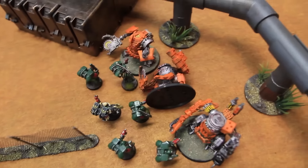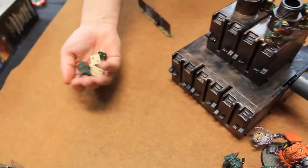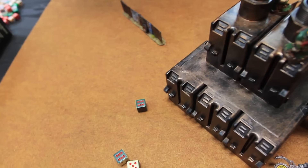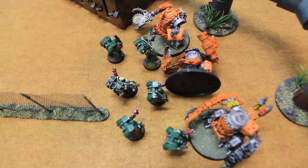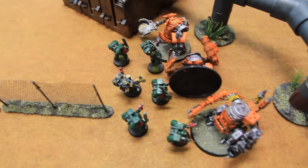The two remaining Killakans attack back — three attacks each, six total, hitting on fours. The Killakans wound on twos — four hits, four dead. But my Interrogator Chaplain is fearless, so we remain locked in combat. That is the end of orc turn three. We'll come back after Dark Angels movement phase on turn three.